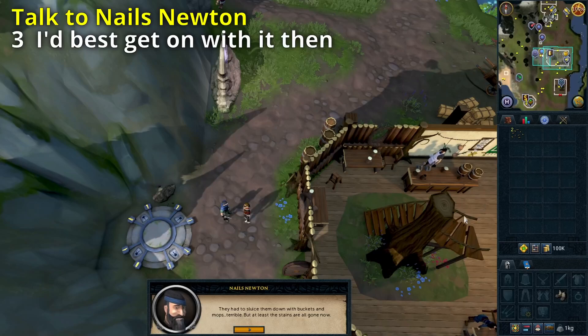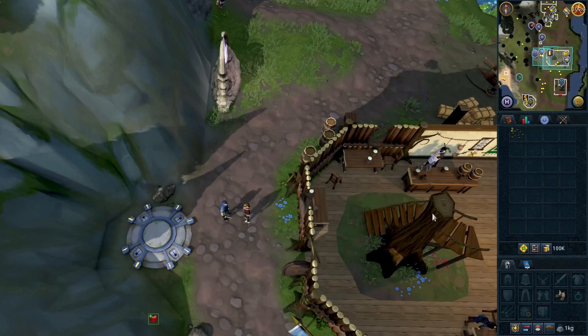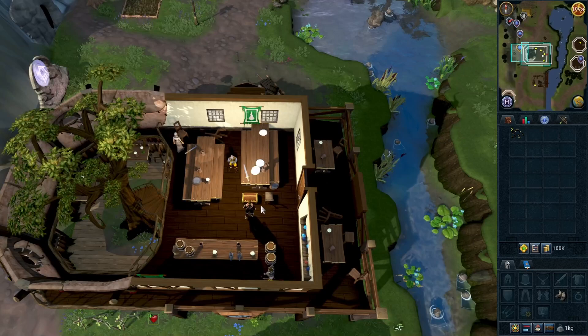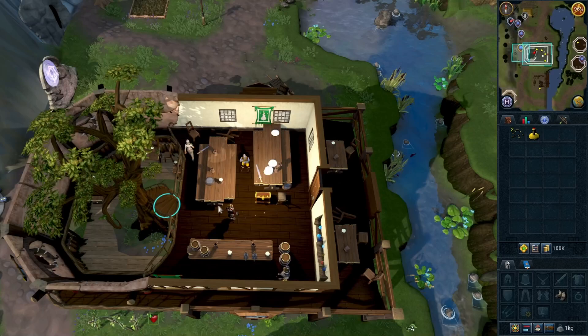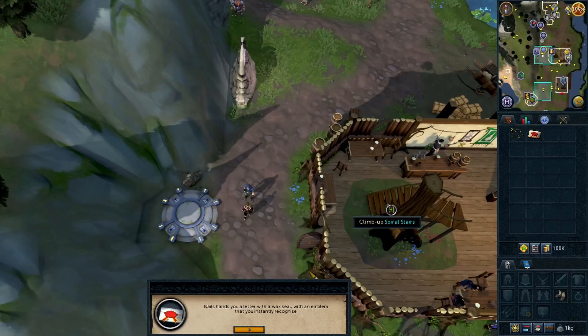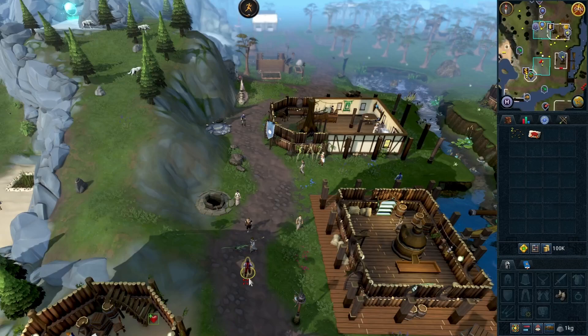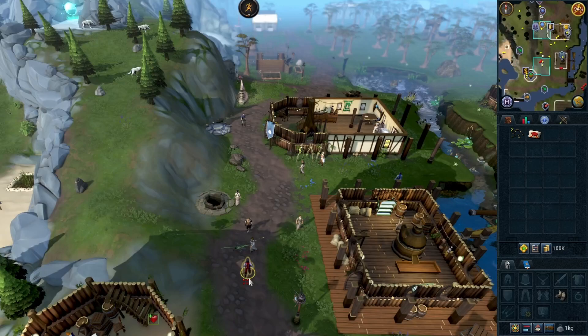After the cutscene, talk to Nails and select option 3. Go upstairs in the pub, open the chest and search it. Go downstairs and talk to Nails. He goes out — talk to Fopis Pierre and deliver the message. Talk to Nails again and that should be it.